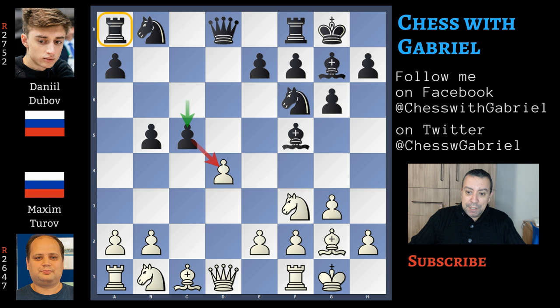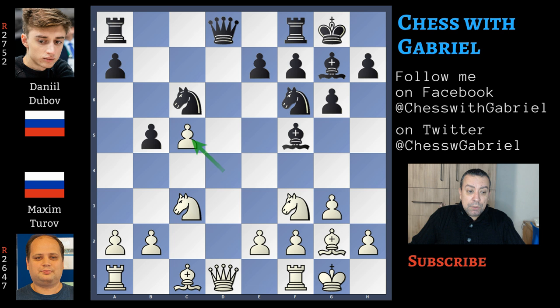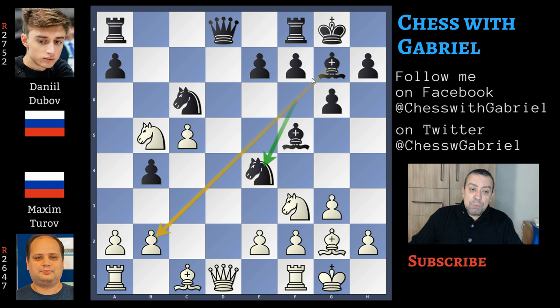After c5 he doesn't continue with the knight move winning the exchange but he continues with knight to c3. Here comes knight to c6. With d captures on c5, white wins a pawn, but here comes b4 attacking the knight. Now it's possible for white to exchange queens, but because the initiative is still in black's hands Turov doesn't like to change queens in this position. So here comes knight to b5, knight to e4, and after this knight move this bishop really becomes a monster.